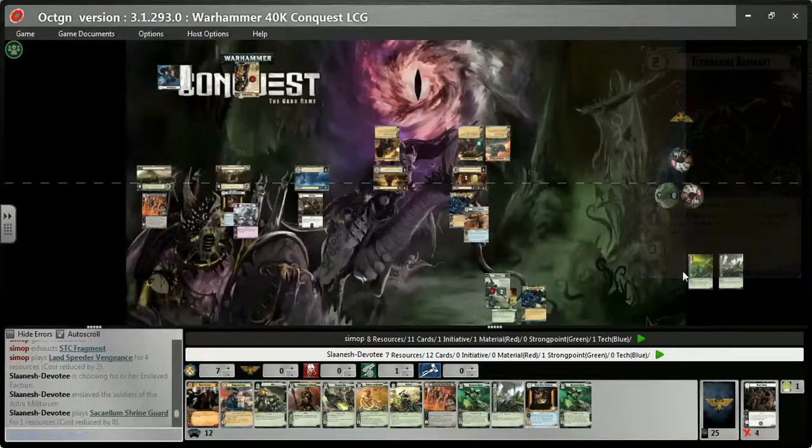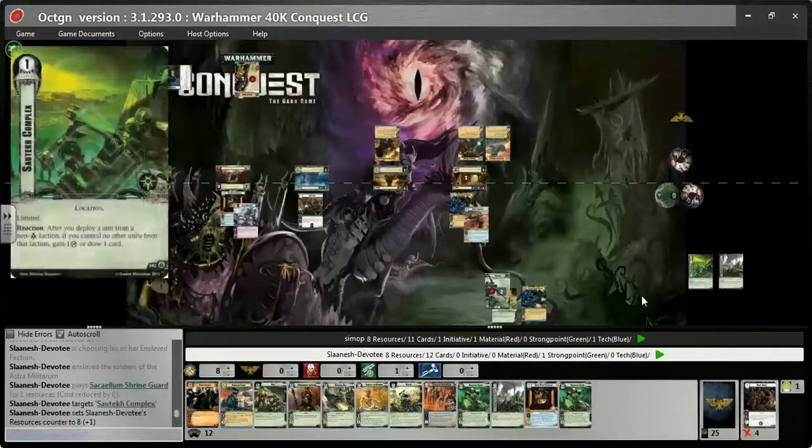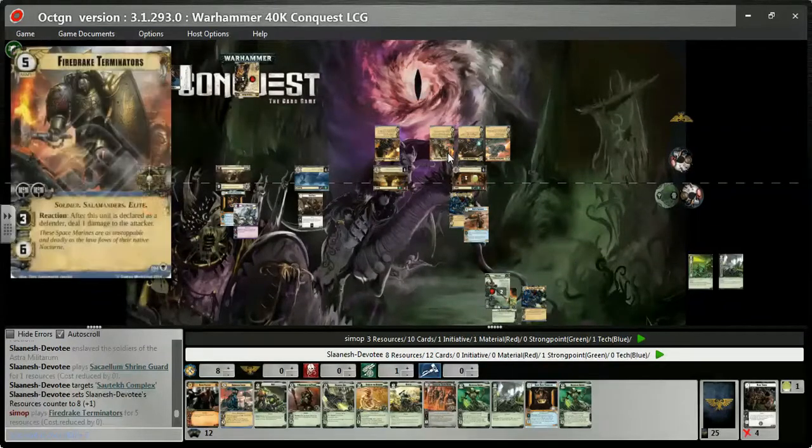The Landspeeder is a 6-cost Elite normally with 1 command — it's a vehicle with 4 attack, 3 hit points, but it's flying so it halves damage taken, and it has Area Effect 3 because it's got some big guns. I throw out a 1-cost Astra Militarum command unit down the end and get a resource back so it's effectively free. I just need another faction card down the line to build some command. He throws Fire Drake Terminators onto the first planet. They are a 5-cost Elite with 2 attack, 2 command, 6 hit points, and up to 3 attack. When declared as a Defender, your attacking unit has to take damage before finishing the attack, which means small things will die before hurting the Fire Drake Terminators.